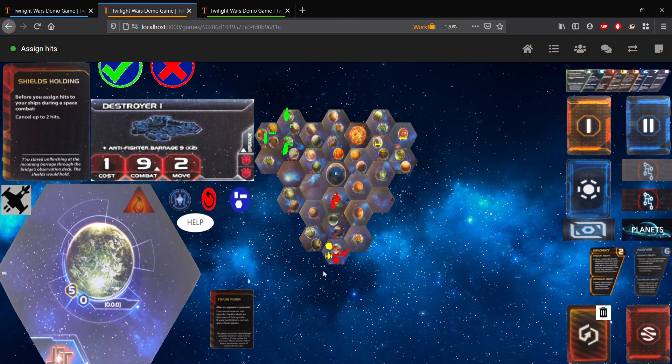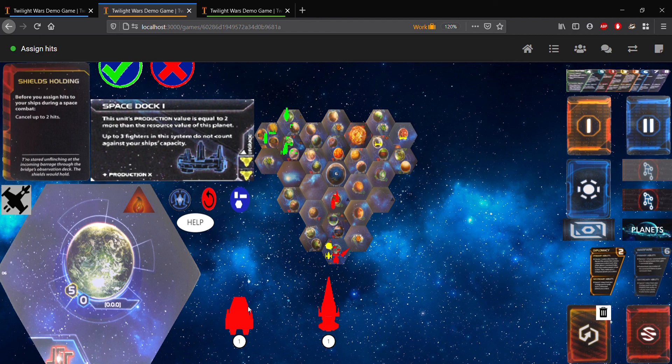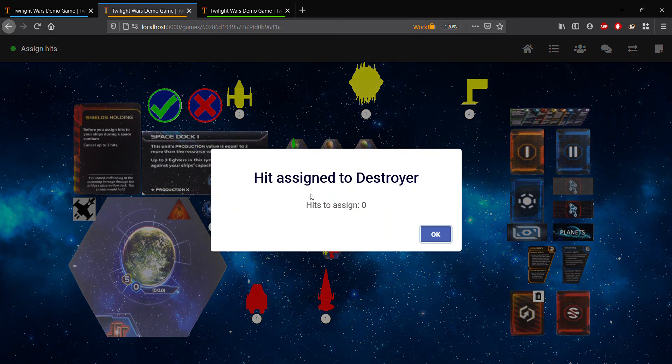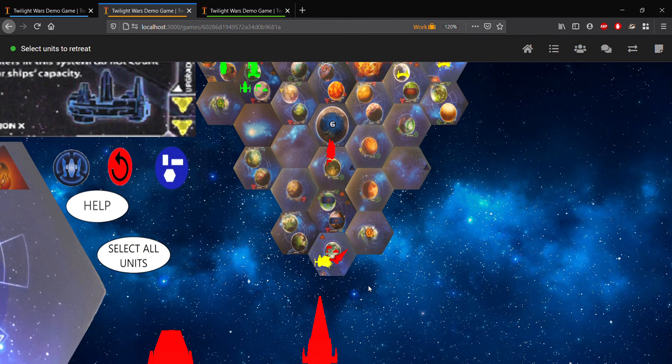And finally, we get to the L1Z1X Minet Bob's turn to assign hits. Bob should have one hit to assign after we've canceled three of them. The reason why I didn't want to assign all the hits is because I want to demonstrate the retreat step. So we'll assign one hit. The way to assign hits is you click them just like the way you sustain damage — you click the model down here because these are your units. So we click 'hit assign to destroyer,' we have zero hits left to assign. We can reset the choices by clicking the red X, or we can confirm by clicking the green checkmark. Let's confirm that — and you can see that that destroyer is no longer on the board. We just have our dreadnought left.